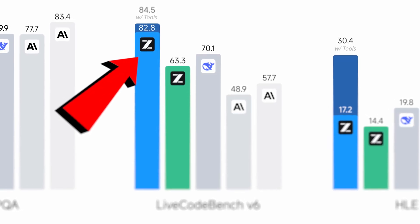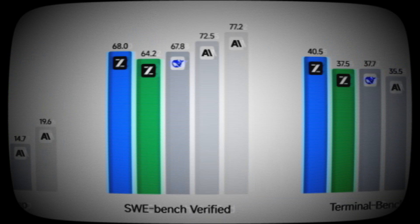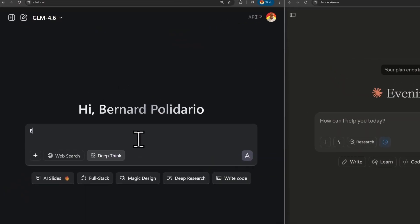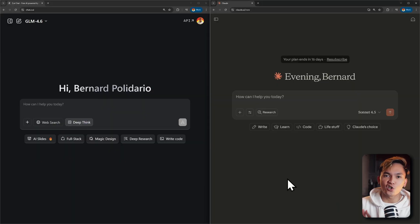Z.AI claims that GLM 4.6 is better than Claude Sonnet 4.5. What you're seeing right now are the benchmarks of GLM 4.6 against other LLMs such as Claude Sonnet 4 and 4.5. But the question is, is this actually true? In today's video, I'll give you the answer. I'll be testing GLM 4.6 and put it against the newest model, Claude Sonnet 4.5.